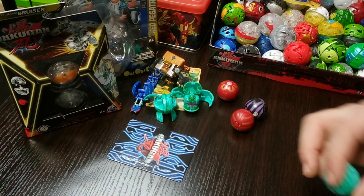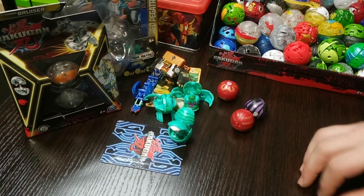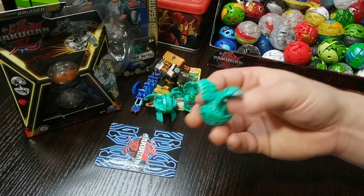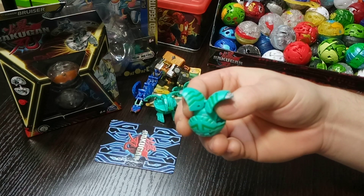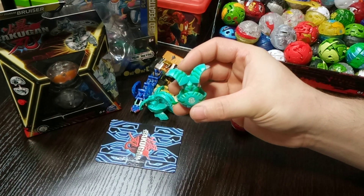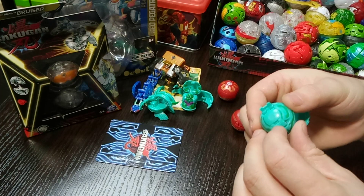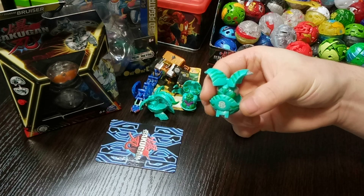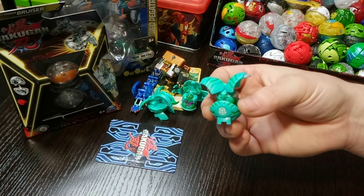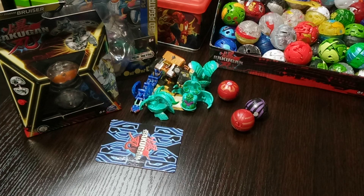Moving on to Falconeer — and a perfect stand, it opened really nicely! Listen to that click — love it. It's almost like a brand new Bakugan. A B1 Bakugan that opens and functions that well after so long is just amazing. Here is Falconeer, with little manual feet pegs. G-power of 450 — wow, that even kicks Dragonoid's by 50. Very impressive.